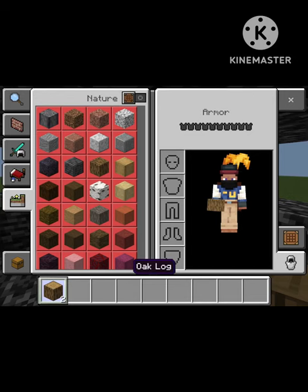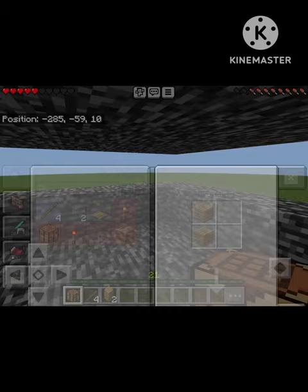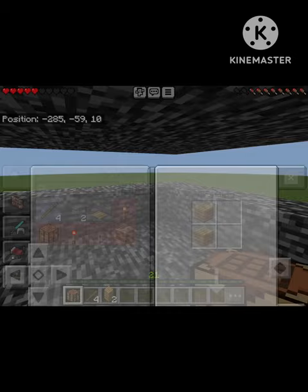So what if you're stuck in a bedrock box and you only have two oak logs? First, you'd want to craft some oak planks and then turn them into one crafting table and four sticks. Now you want to place the crafting table.